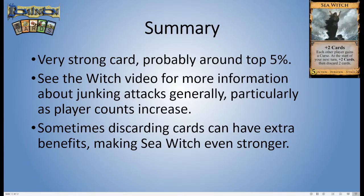You should see the Witch video if you want more information about junkers in general, particularly about what impact player counts have on these cards — Sea Witch is very similar to Witch in that regard. It's also worth noting that sometimes it's beneficial to discard cards, and there are slightly more combos now than there used to be thanks to Hinterlands Second Edition. Sea Witch just gets even better in those cases, but that's more worth talking about with specific cards like Trail and Village Green.